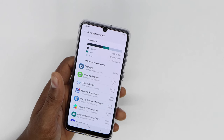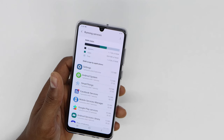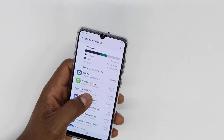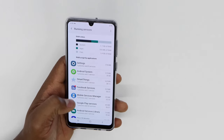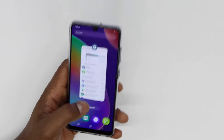That's the main reason sometimes you're playing games and they're acting slow — it's because there are a lot of apps running in the background. Go to Running Services, stop all those apps, and you're going to see the difference. Your phone is going to be a lot better when you play games.